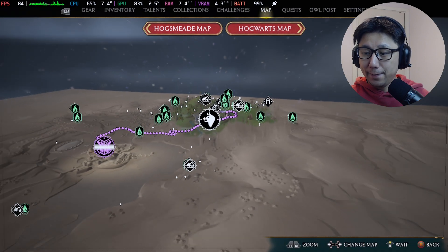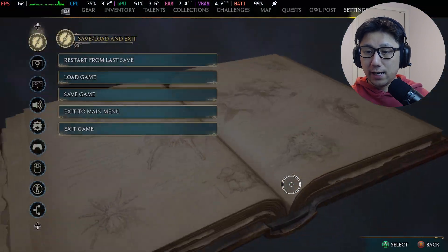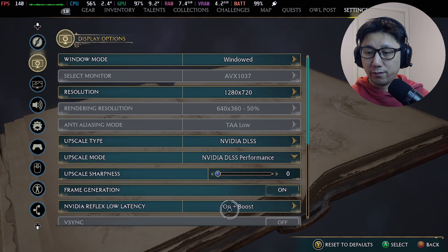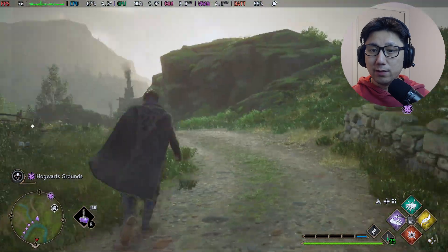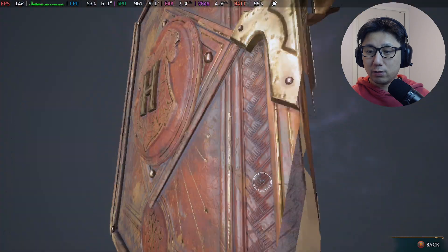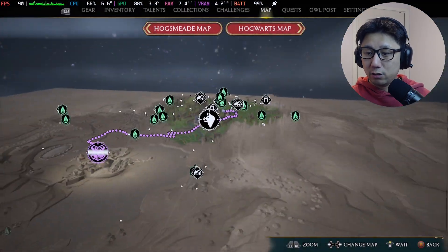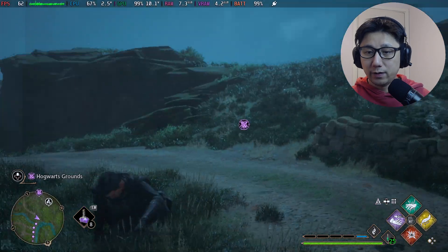Let me show you how to fix it. Go to settings and change ultra quality to performance. You take a hit on graphics, but it fixes the borderlands effect — you can see that. The graphics don't look as nice because the resolution is lower, but it fixes the issue. If you don't mind, leave it. Back on ultra quality the effect is still there. Now let's go to nighttime — at night it fixes itself. Everything looks good at night.